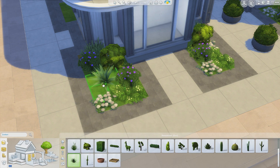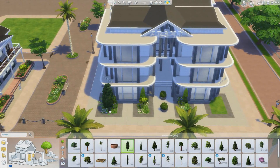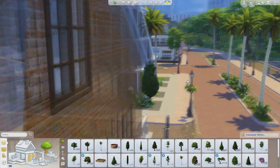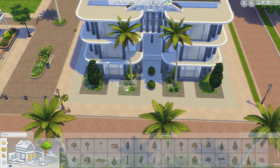It doesn't really feel crowded even though it actually is, and it does make it detailed without feeling crowded — at least in my opinion. Here I add two palm trees at the front which I thought would fit Magnolia Promenade perfectly.